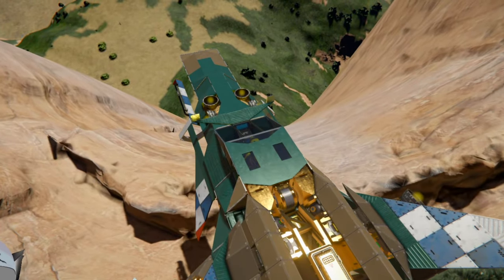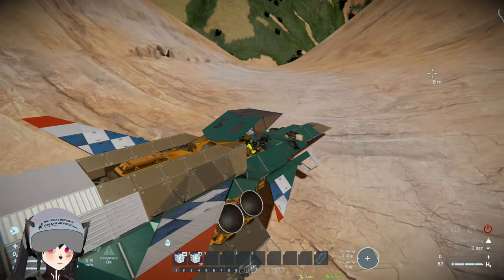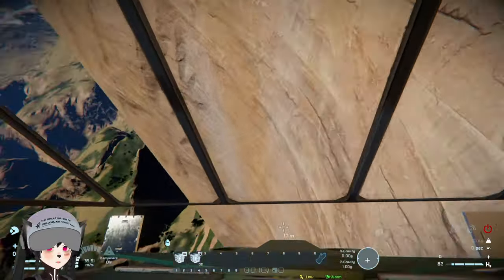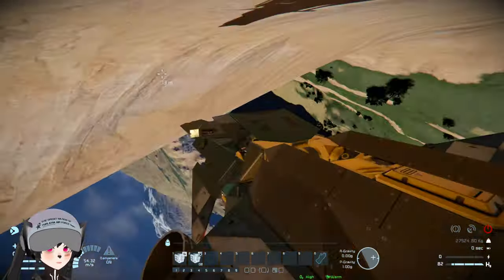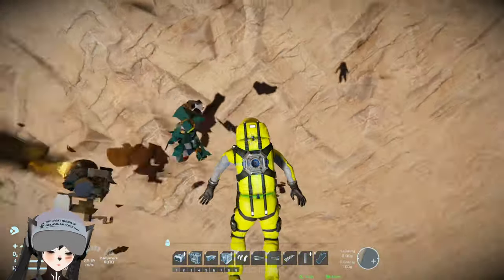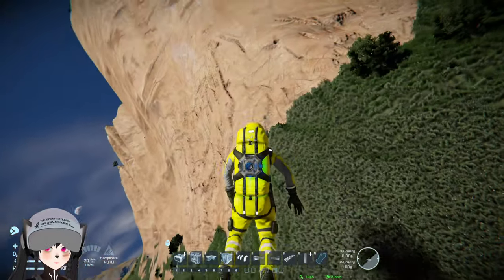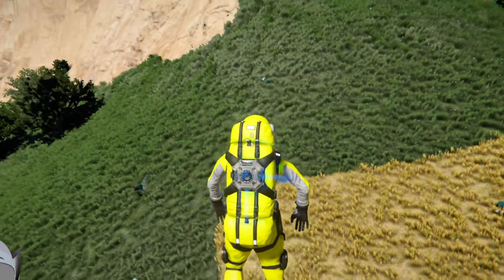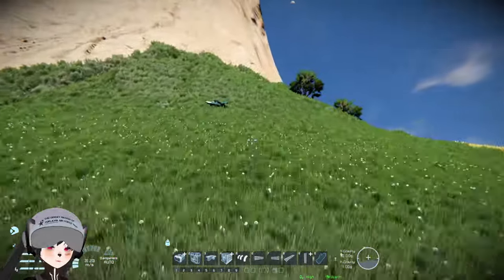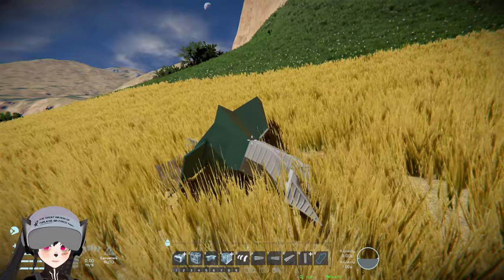Let's see how well this thing can go downhill. When we lose power, the canopy hinge is no longer locked anymore, and there goes the whole vehicle. There's nothing left of the cockpit. If you crash this thing, you'll pretty much lose the whole front end.